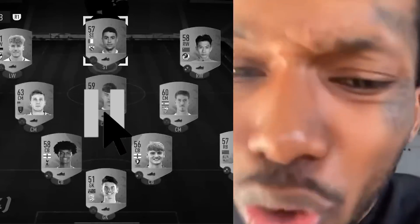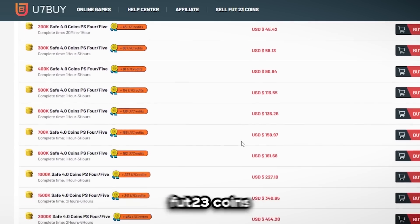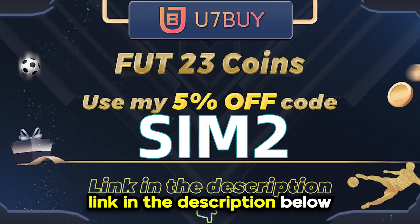Does your team suck? Are you tired of being absolutely battered? If so, make sure to check out U7Buy for cheap and reliable FIFA 23 coins. Use the code SIM2 for an extra 5% off. Link in the description below.